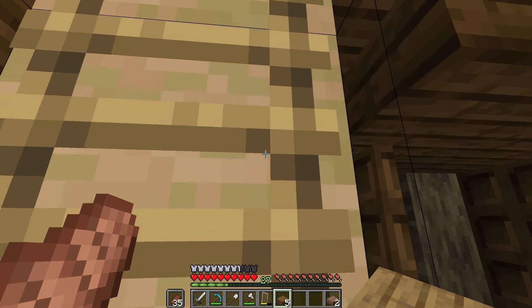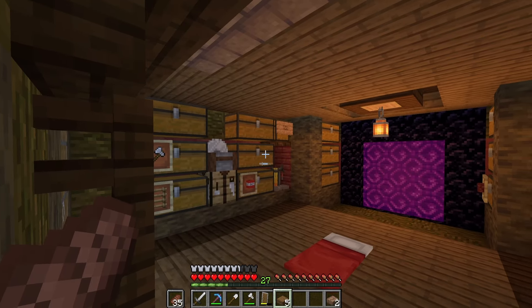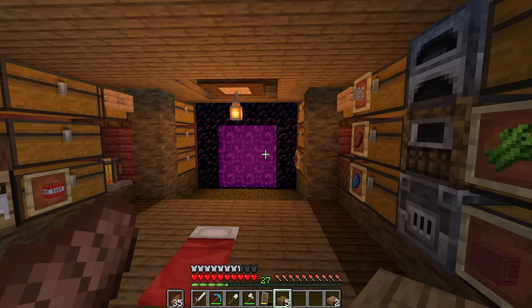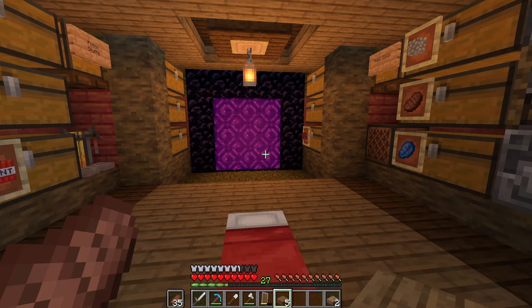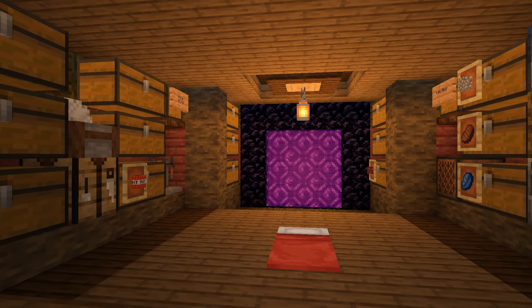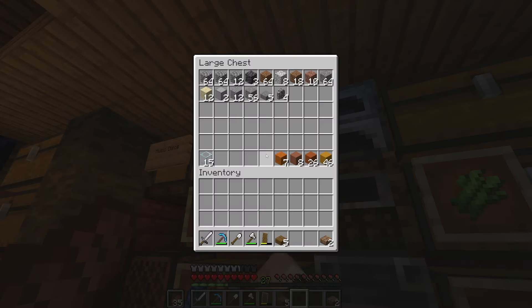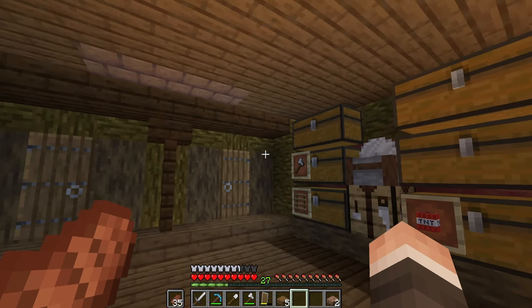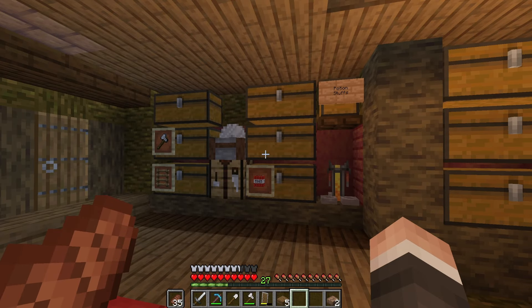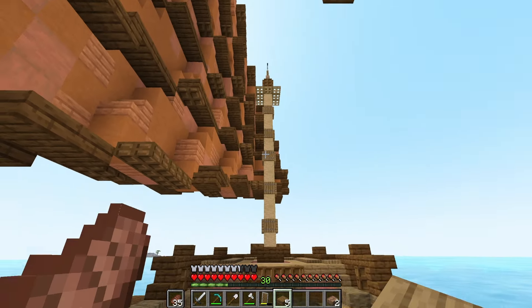And that brings us to the last destination of this tour, which is of course the captain's quarters. I've got my storage here, crafting and smelting. No hidden ender chest yet, unfortunately, but hey, I got another portal. It's all pretty simple and practical, and that's exactly what I wanted from this starter base. By the way, I also consolidated all my items that were scattered around the world from exploring, so I'm completely moved in here. And yeah, with that, my mission for today's episode is complete.